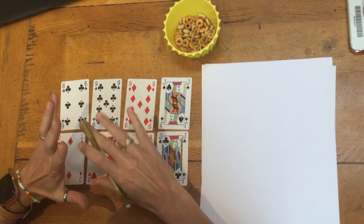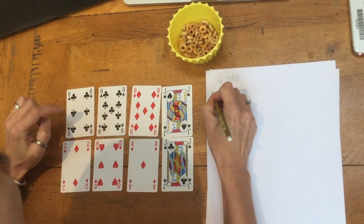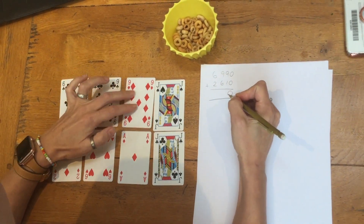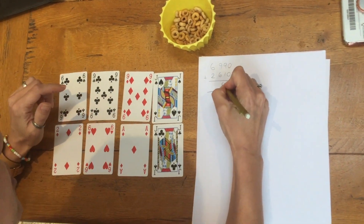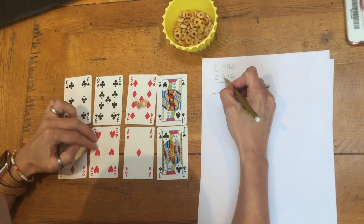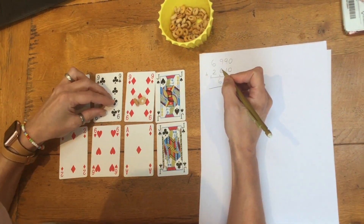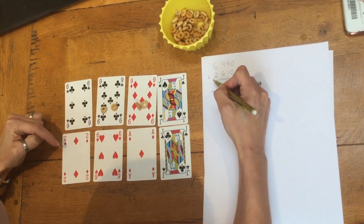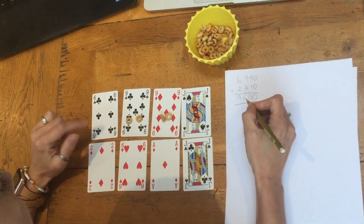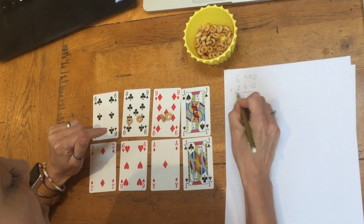I think I've arranged my cards into the best scoring hand possible. I've got 6,990 and 2,610. Adding those together: 0 plus 0 is 0. I've got 9 tens and 1 ten, which makes 10 tens, which is a 100 — that's a Regroup, so two Cheerios for that. Then I have 900 plus 600 plus my 100 Regroup, which is 1,600 — that's another Regroup, so another two Cheerios. Then I have 6,000 plus 2,000 plus 1,000, which is 9,000 — not illegal, I haven't gone over 9,999, very close but not there. So I've got four Cheerios for my two Regroups. The question is, will I get another Cheerio for having the greatest total amongst all of my friends?